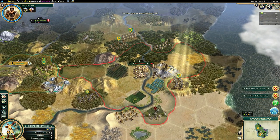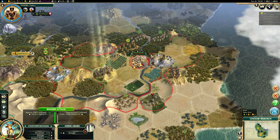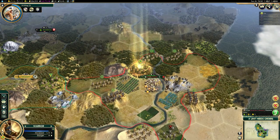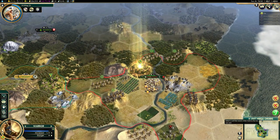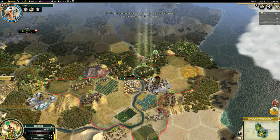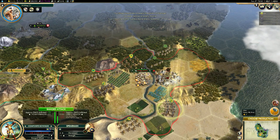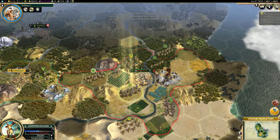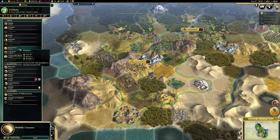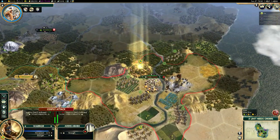In terms of religion, I didn't play a religious game here, and I tend not to. The Incans don't really excel at faith generation, but it's still probably worth grabbing a religion if you can. If you can't find the time, however, I wouldn't worry about it. Some good pantheons to choose might be Desert Folklore — you get Petra as your wonder in other hilly desert areas. Goddess of Love and Fertility Rites are totally fine too.